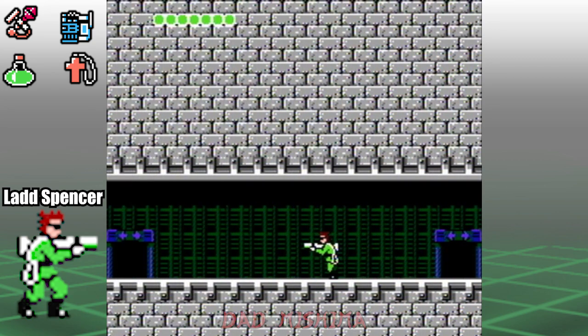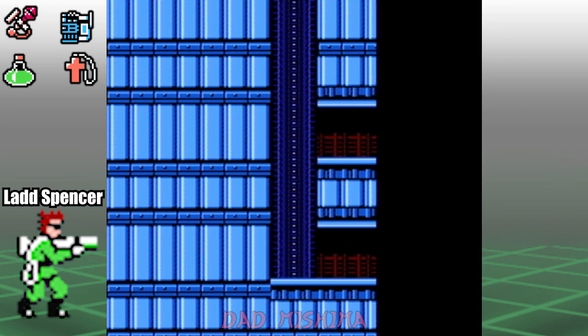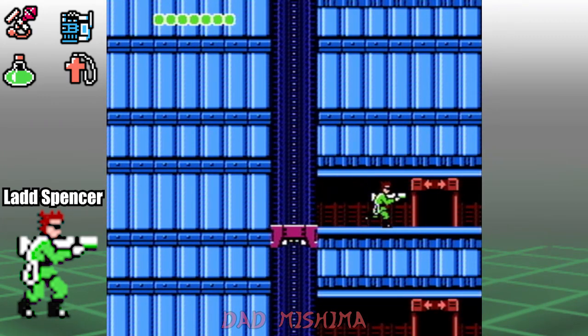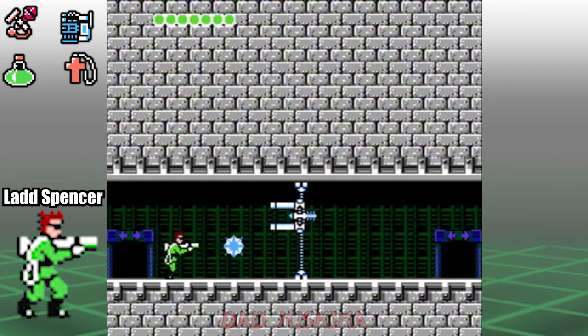Take out the double cannon and proceed to the door on the left. Ride the elevator to the second level and go through the door. Take out the second double cannon and proceed to the door on the right.